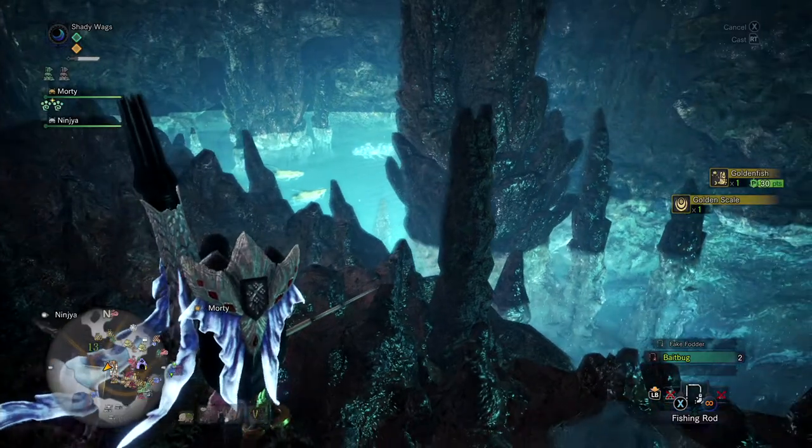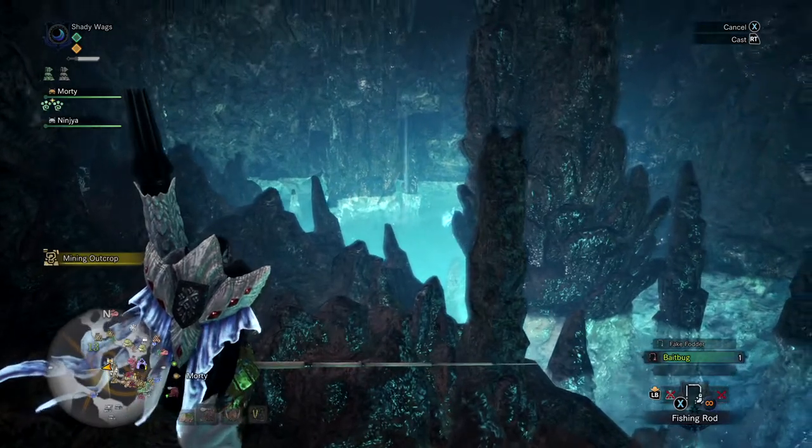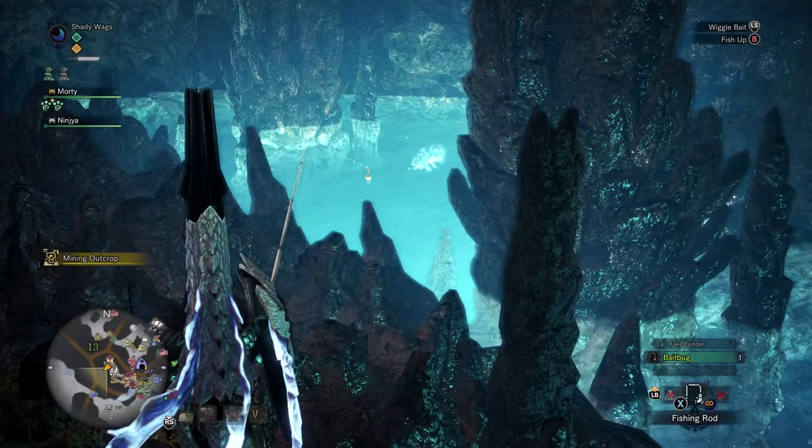And if you don't have enough, there are a couple bait bugs right here in this cavern. So once you have your rod equipped, select the bait bug and then throw the line out near him. Don't wiggle the line because that will scare him away.